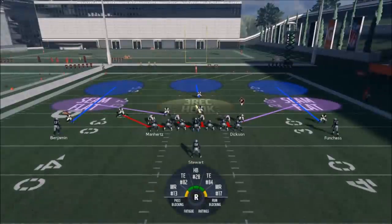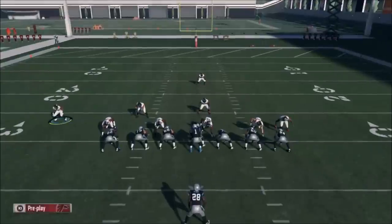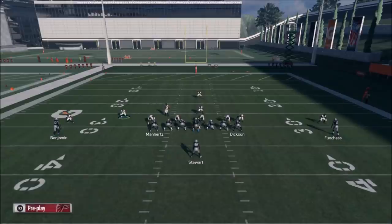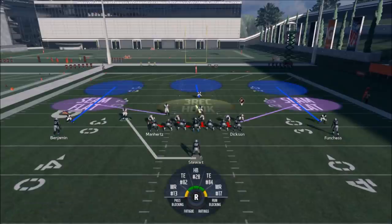Typically if it's a 2-tight end set with a running back in the backfield like this, I'm going to hit A and up on the right stick to man him to the running back. That's basically going to make him that much better against run defense and take away any flat routes this guy might run. If he's in a screen play, he'll play that better too — he'll come and blow that up.